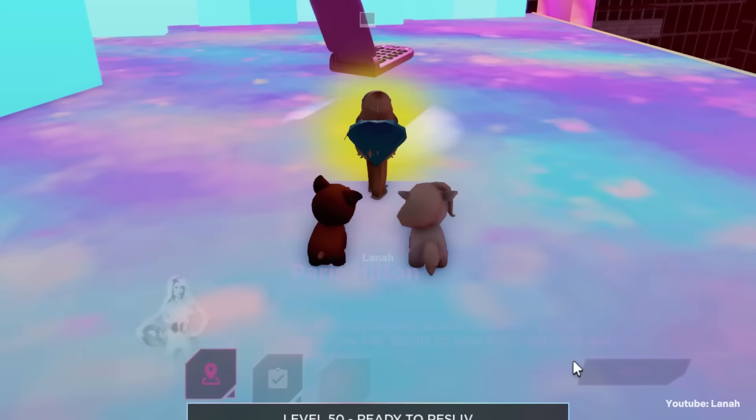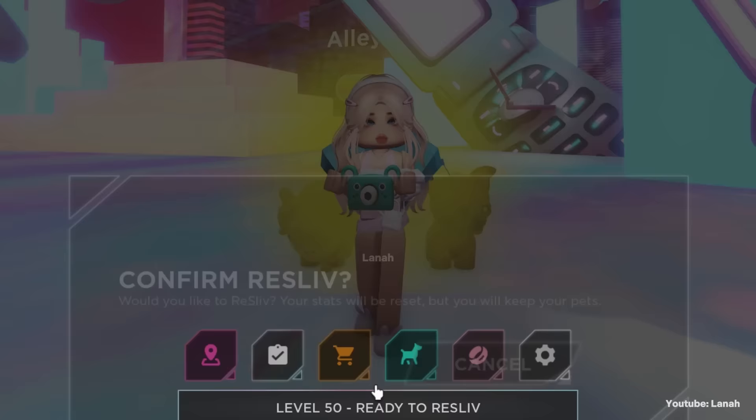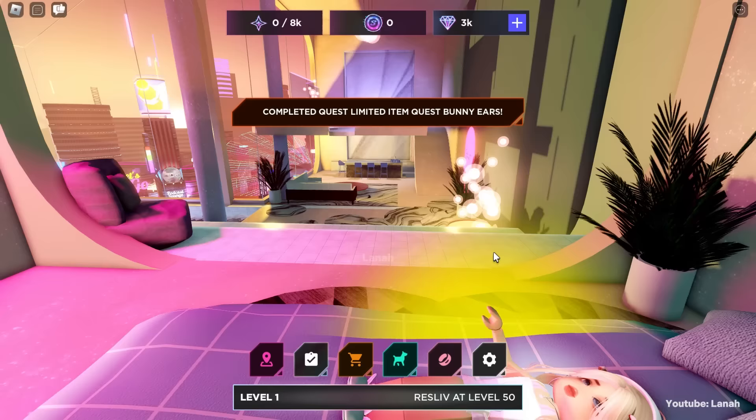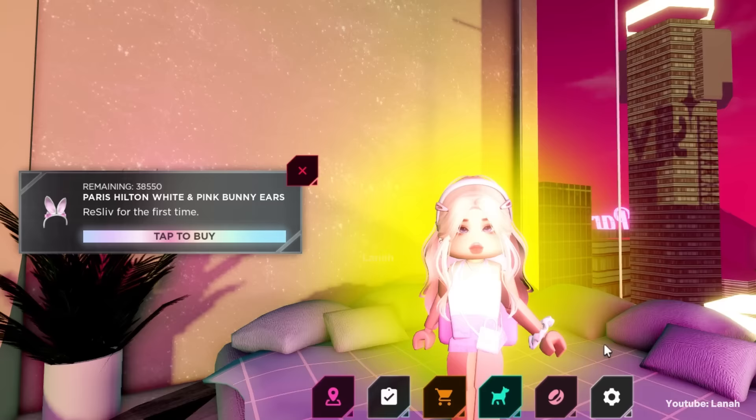Now click on the bar to reslive. I recommend rejoining the game after rebirthing. After rejoining, click to buy the item, or teleport to the Slivingland store to find it if the popup did not show.